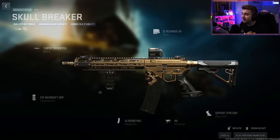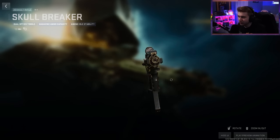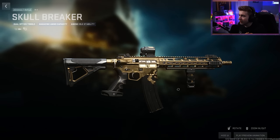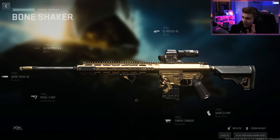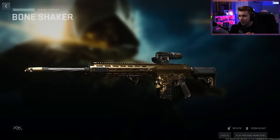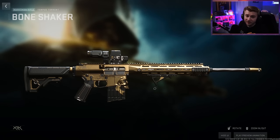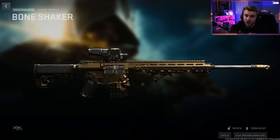We have the Skull Breaker M4. It's a pretty normal M4, but look over by the mag — there's a full skull on it. That's the big appeal. It has gold accents everywhere else, but the skull is definitely the main attraction. The other weapon that comes with this bundle is a Tempest Torrent that also has the skull by the mag. That is a huge part of this bundle — the weapons look really, really good. This skull is a huge selling point for me.